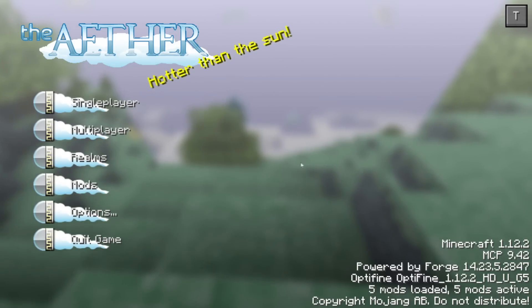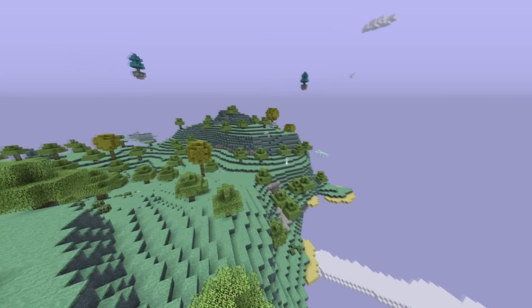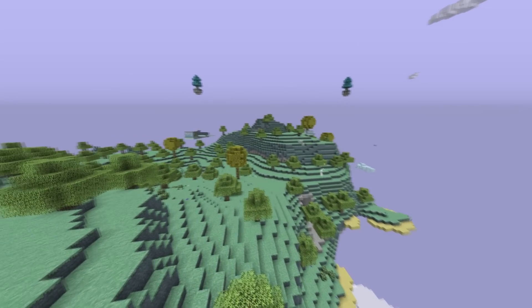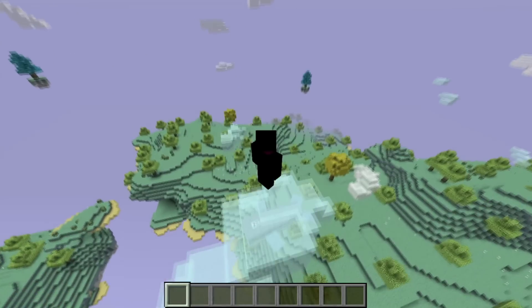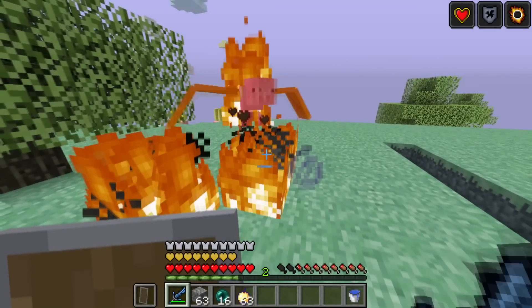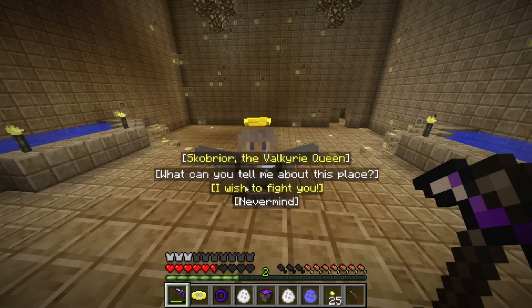Number 4: The Aether. The Aether mod was published over a decade ago and was one of the greatest mods at the time. The Aether is a dimension high in the sky composed of floating islands. While it might look like heaven, it can get very hostile. The dimension has a bunch of new creatures, structures, and treasures — make sure to gear up because there's a lot to explore.